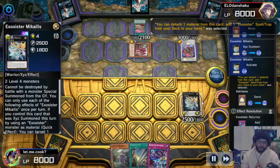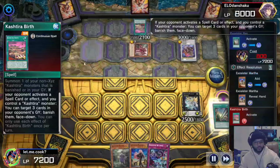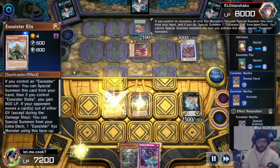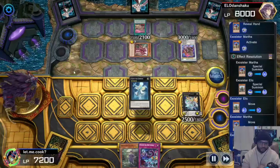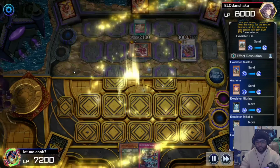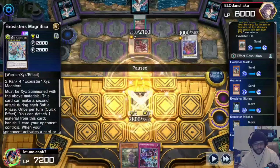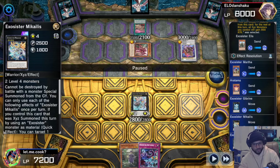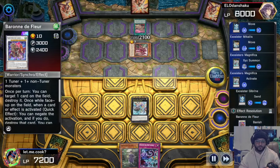We give her material, search for Riturnia, activate Exorcist Pack to search out Exorcist Martha. They activate Birth because we activated a spell, but we don't care. We activate Martha, bring Ilias back onto the field, go into Exorcist Gabryne, activate its effect to get rid of material giving all our XYZ monsters an attack boost. Then we XYZ summon into Michaelis — and this is why I'm sad, because technically this was supposed to be an open field if I had XYZ'd with Exorcist monsters.